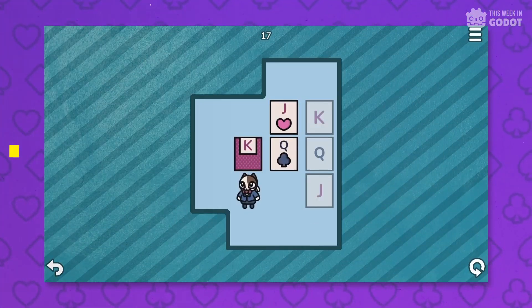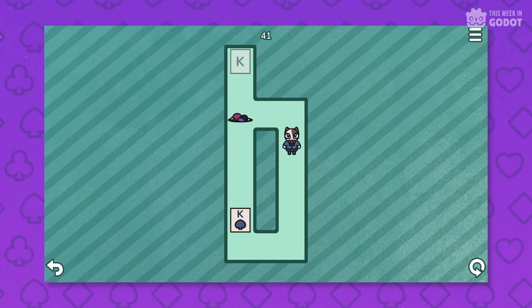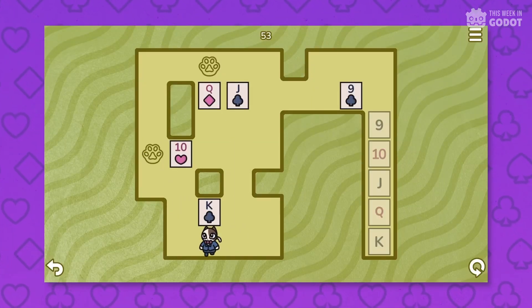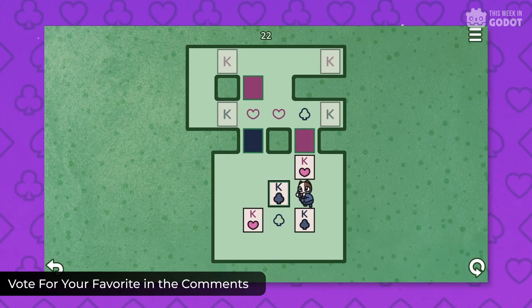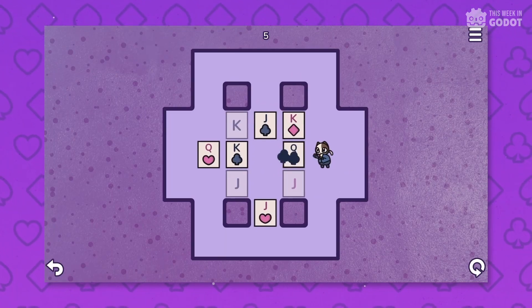Number 8: Soko Solitaire is a card-pushing puzzle game inspired by Sokoban and Solitaire. You'll find yourself pushing, stacking, or flipping cards and more across 60 different handcrafted levels. The goal is to push all the cards to their final destination, and with unique Solitaire-inspired elements and a colorblind mode, it's a puzzle game that will challenge you without stressing you out.